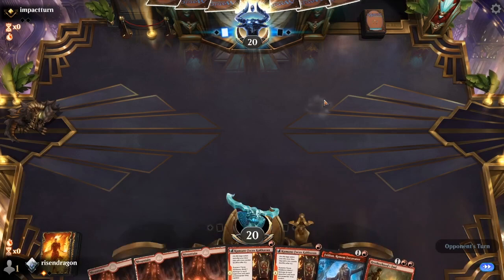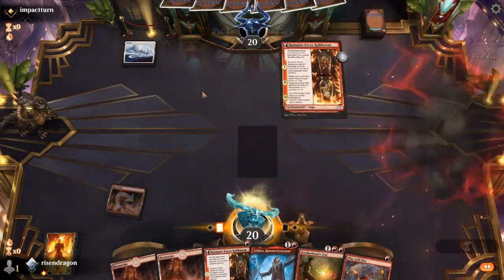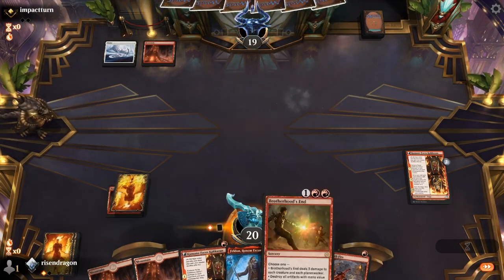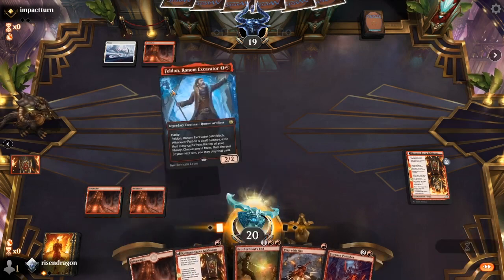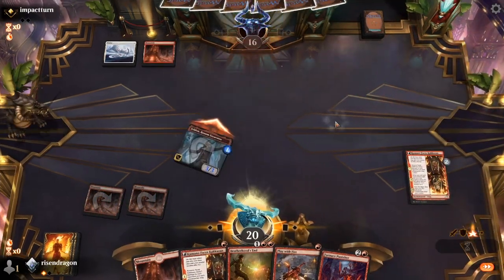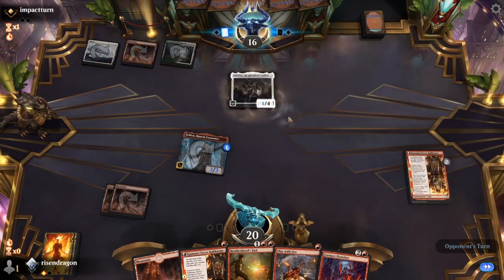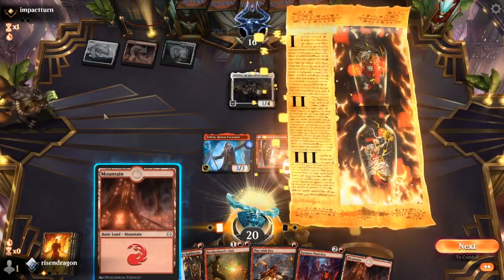This is a fun hand. Boom — deals one damage to each, and then the Ronin comes in as a 3/3. We're gonna hold up the Furnace Punisher — how fun are you, Furnace Punisher? Add another line, add another line. That's fine.